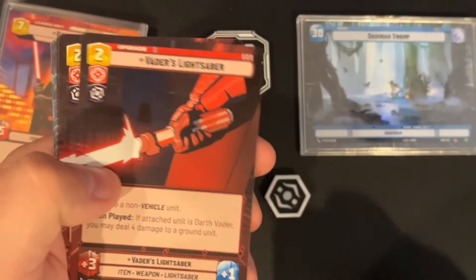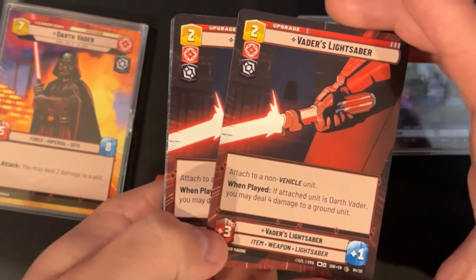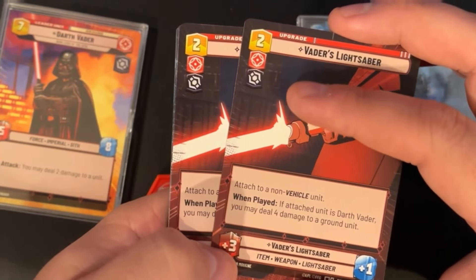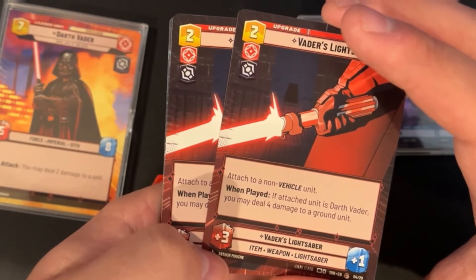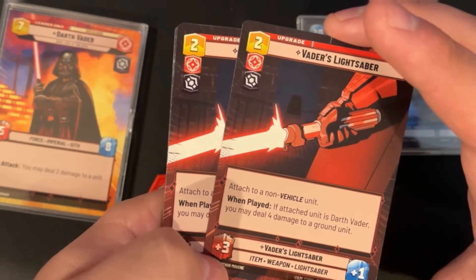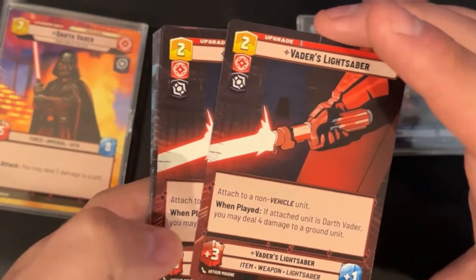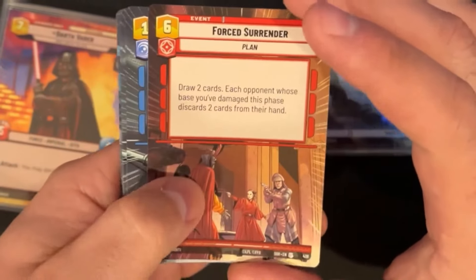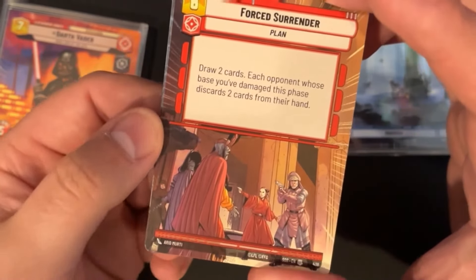We have a pair of Vader's Lightsabers in the sideboard. I imagine this comes in against midrange to turn Vader into your primary win condition — equipping it makes him an 8/9 and he gets to deal four damage to a ground unit. Another tool to get over the edge. Also one Forced Surrender: if you damage your opponent's base, you draw two cards and they discard two. That comes in against control for hand and resource management.